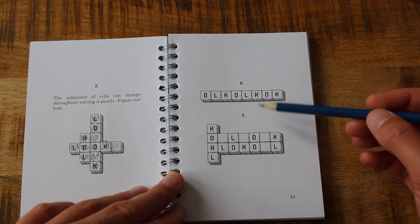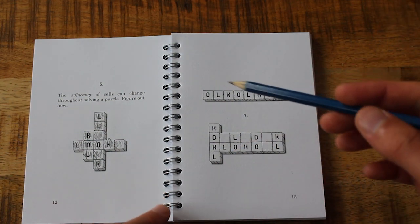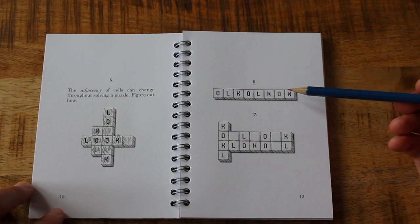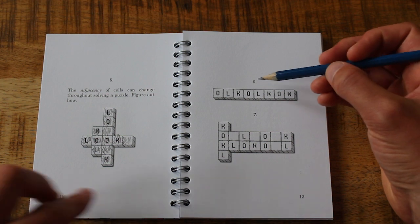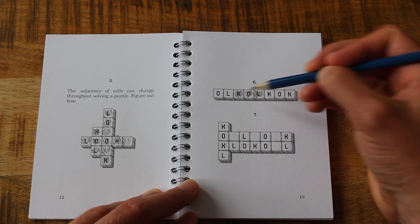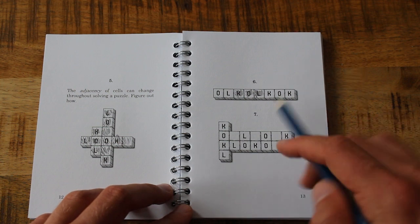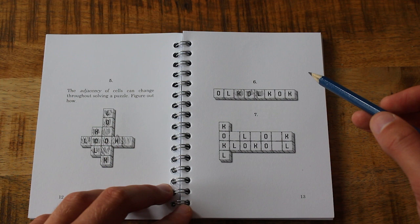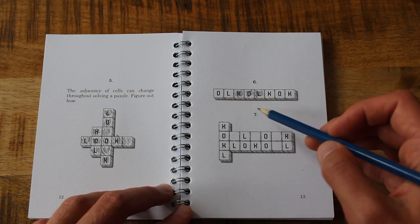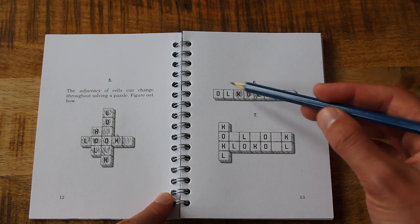Interesting — number six over here. Hopefully I haven't been covering everything up. There's only one lock to begin with, going that way. So I do that lock, and then presumably that unveils another lock somewhere. But it doesn't — that was the only lock. I've got ALK or CLO — hmm. LOCK — you can't loop around presumably.